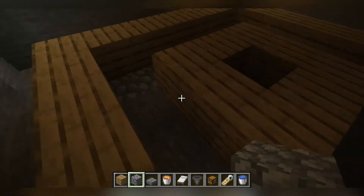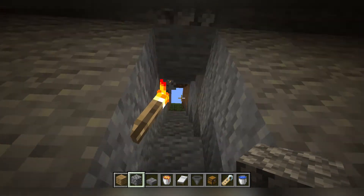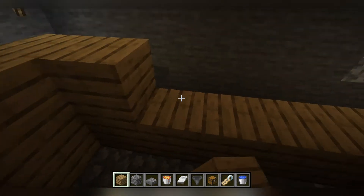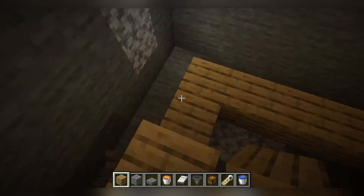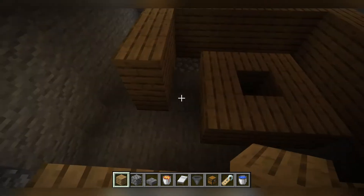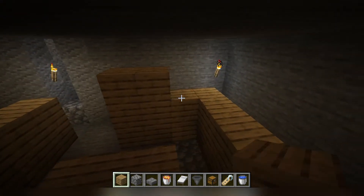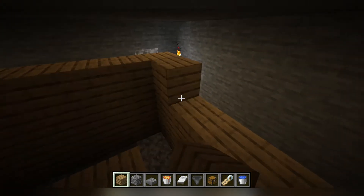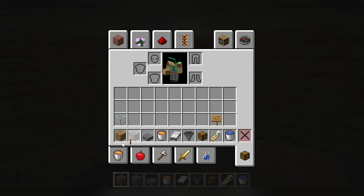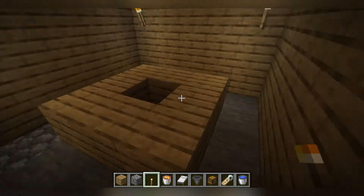Leave these two blocks open so you can get your villagers in. A boat will not fit through here — you can make a double staircase if you want to use a boat, but I suggest using a minecart. If you're low on iron you'll have to use a boat. Build the walls up at least two blocks for now so villagers don't get out. To keep the insides lit and prevent mob spawning, place your torches on the three corners.